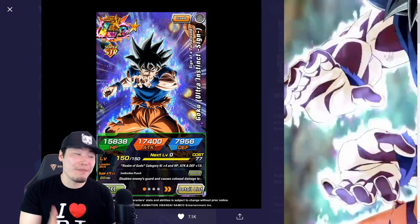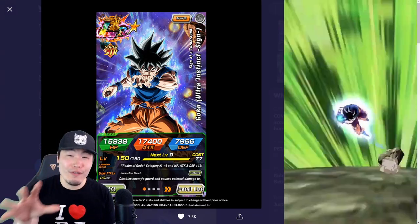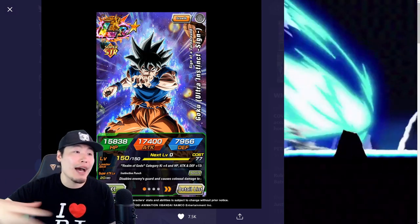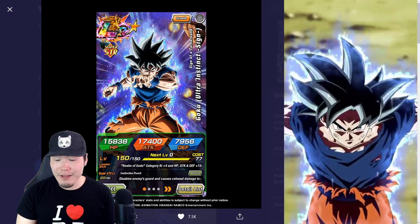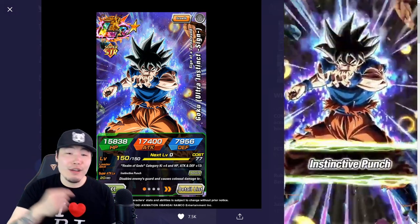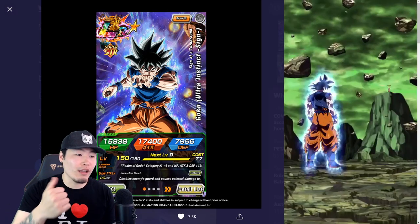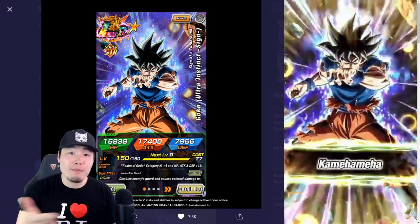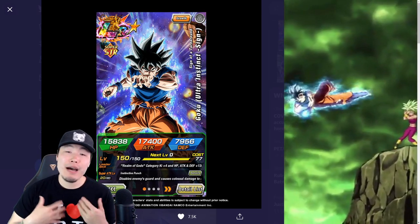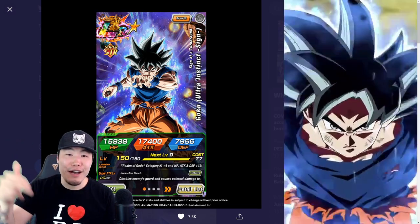Today, of course, we are going to be talking about the new upcoming Global First — that's the part that blows my mind — Global First LR Ultra Instinct Goku. And given just how much hype there is in the community, how much hype I personally have for this unit, the question has to be asked: is the new LR UI Goku the new best unit in the entire game, over the guys considered by a lot of people to be the best — the LR Gogeta Blue and LR Vegito Blue? Is he better than those units? I'm going to try to break it down in this video and give you guys my personal opinions.